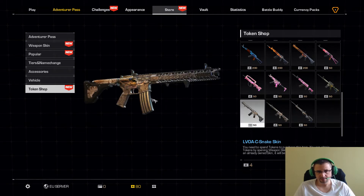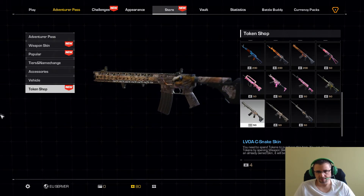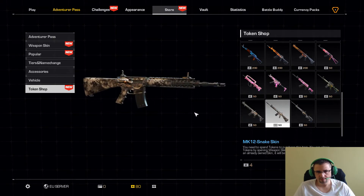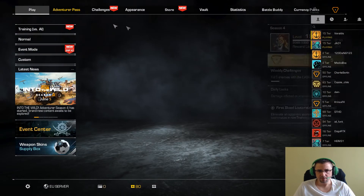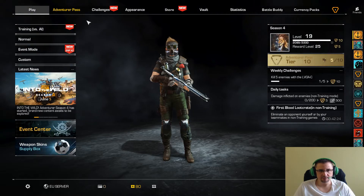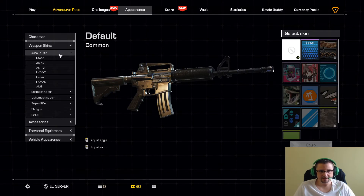Están chulas, esta está muy guapa, la serpiente ahí en el lateral. Guapísima. Pues hasta aquí la apertura de cajas, chavales. Creo que os haya gustado, a mí la verdad es que me he quedado muy satisfecho con lo que ha salido. La lástima de los rifles de asalto, la M4 no tengo.